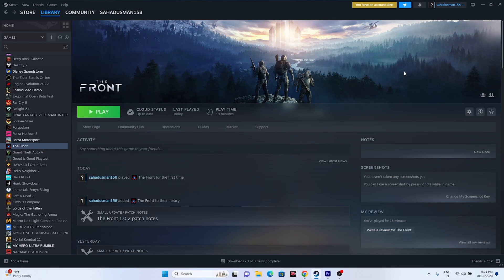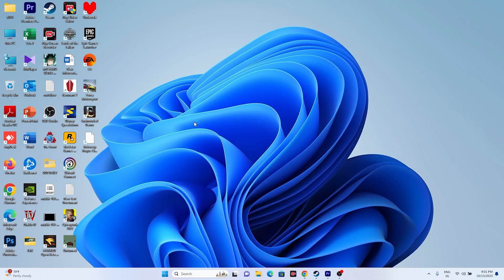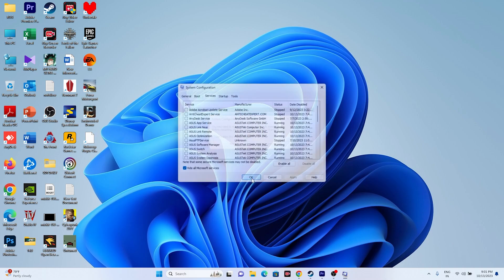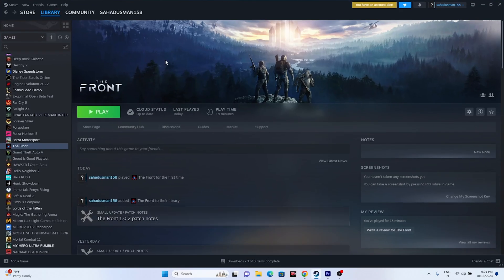The next fix is to perform a clean boot. Go to the search bar and open System Configuration, go to the Services tab, check 'Hide all Microsoft services', then click Disable All. Click Apply and OK. When prompted, go for Restart. Once the restart is done, try launching the game and it should work fine.